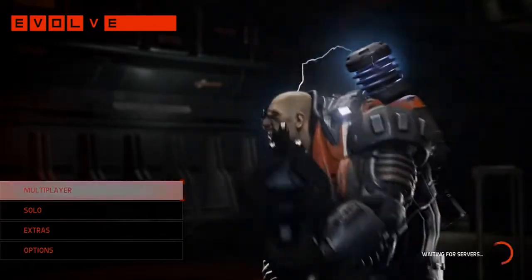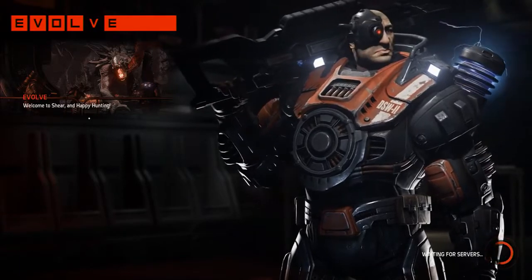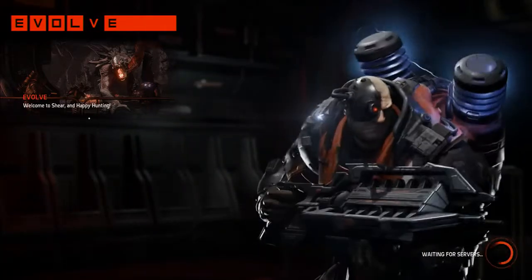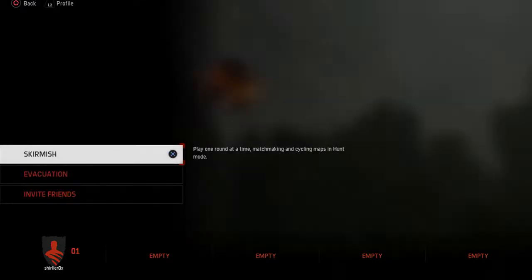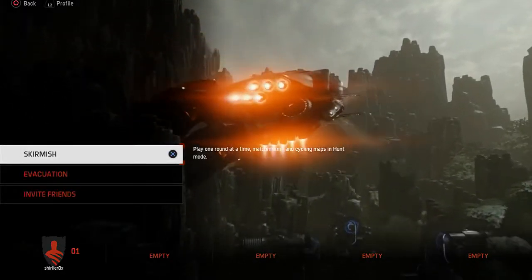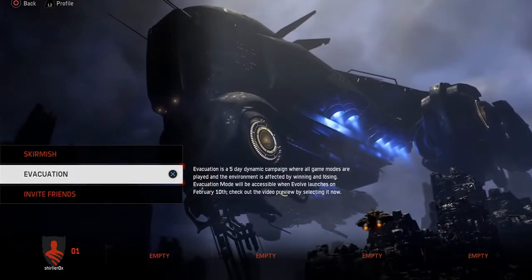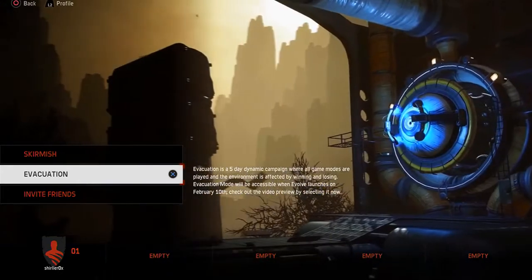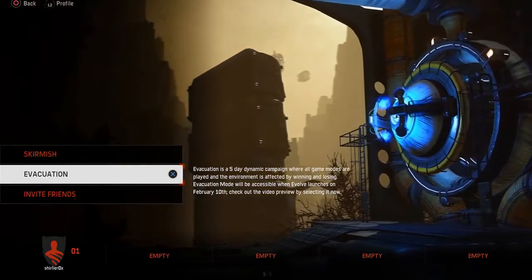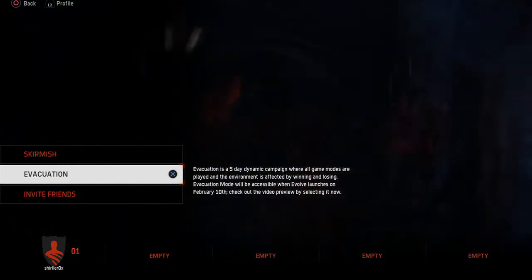The other option is Multiplayer, which is the thing everyone's going to go nuts for — myself included, once I actually get decent at the game. You can do Skirmish, which is one round at a time with matchmaking cycling maps in Hunt mode. You've also got Evacuation, which is a five-day dynamic campaign where all game modes are played and the environment is affected by winning and losing. Evacuation won't be available right now but launches on the 10th of February.